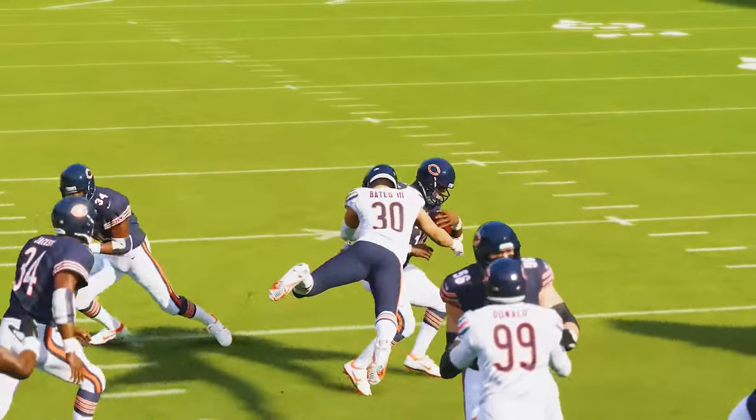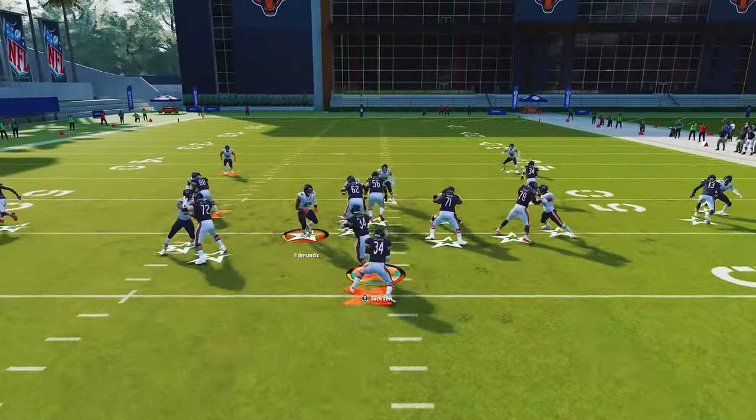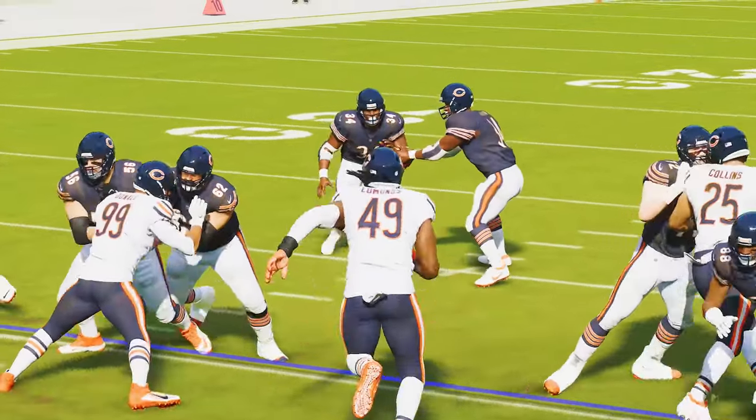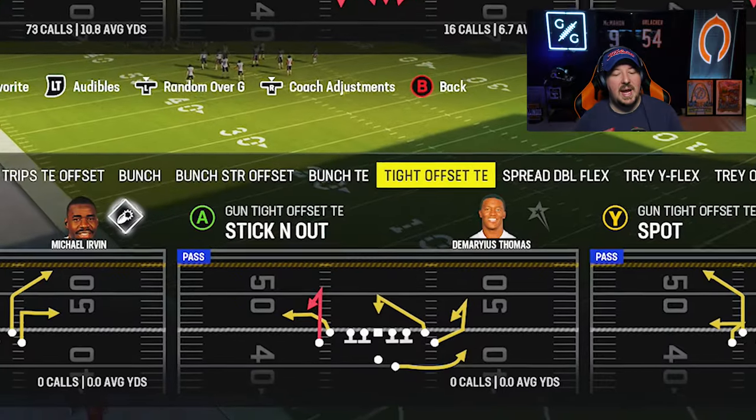A lot of players tend to play Madden defense backwards. They force metas like dollar or the 4-3, even 6-1, because they know the blitzes. But when it comes to stopping the run, you hear them complain about RPOs — whether it's handing off, throwing the bubble screen, or just the run game in general. The reason is they don't gap shoot. Today's video is going to show you how to stop any run in the game.